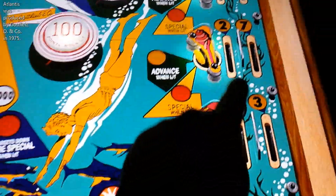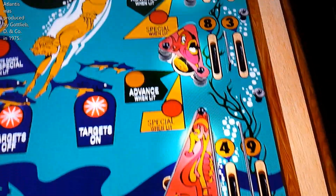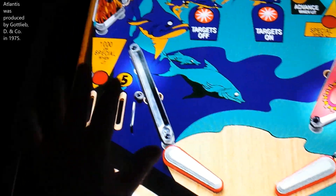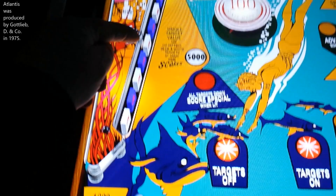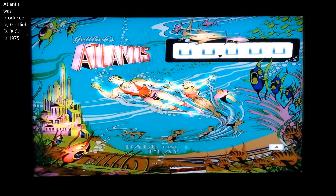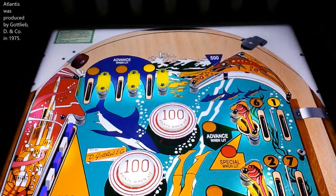We've got those things again where they just keep dropping down and they can end up anywhere up here. You can't lose the ball down here, but you can lose the ball here. So you can only lose the ball on the left back lane. And you've got your drop down targets. And there's the back glass there. There's nothing overly special, but still a really nice game to look at.